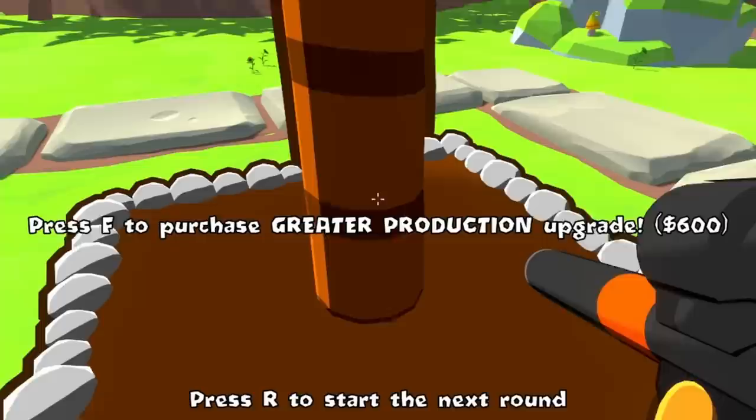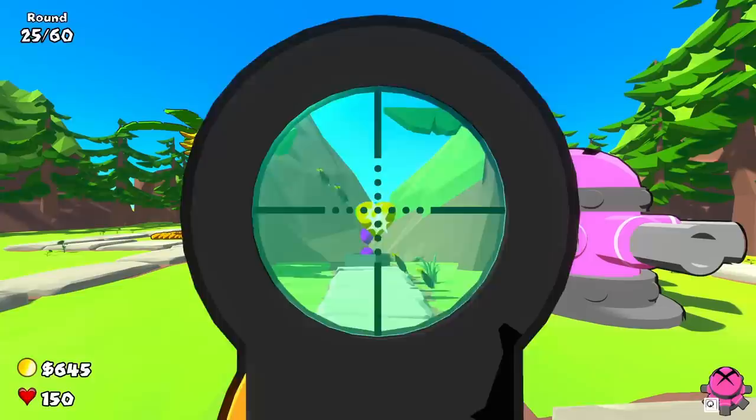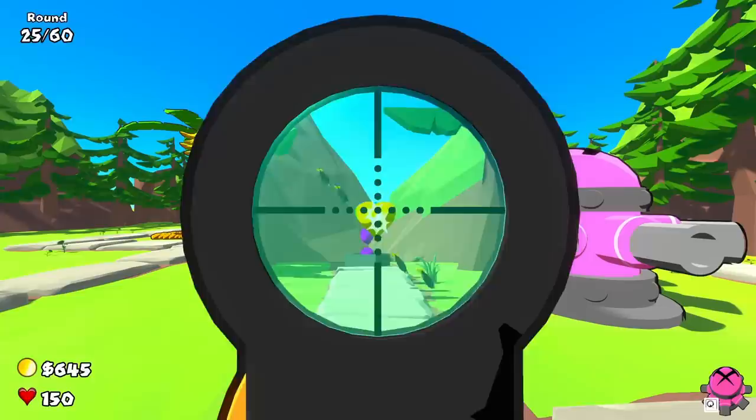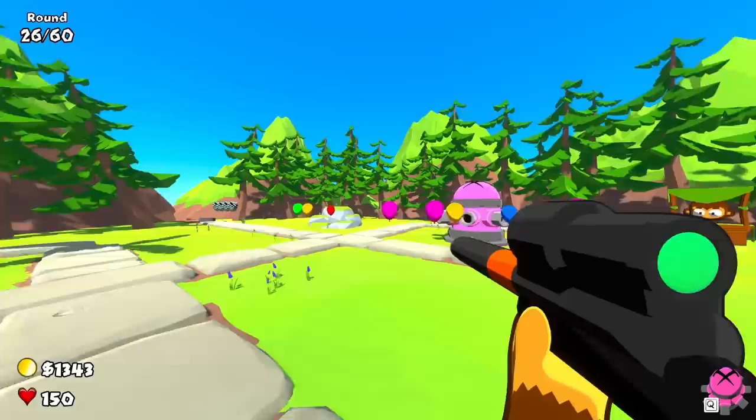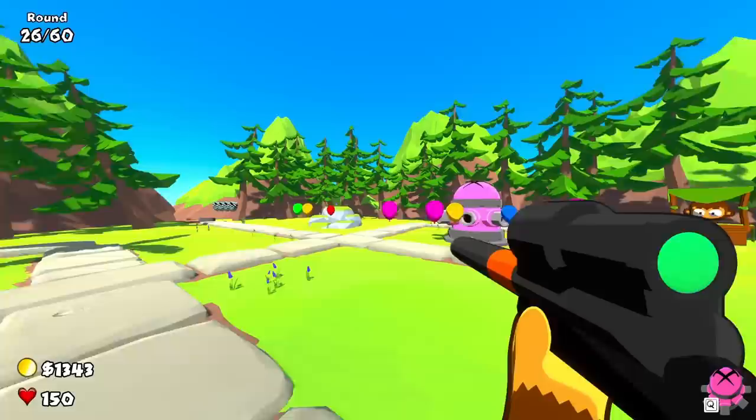I can upgrade it like two seconds into the wave. These heart-shaped balloons really don't matter because they don't even last long enough to regenerate. Now we're starting to get into some purple balloons which are different than the pink ones — they're not as fast, but they contain like every balloon inside them. I totally forgot to pick up the bananas before starting the wave, so let's take care of that quickly. Now we're starting to get to zebra balloons.